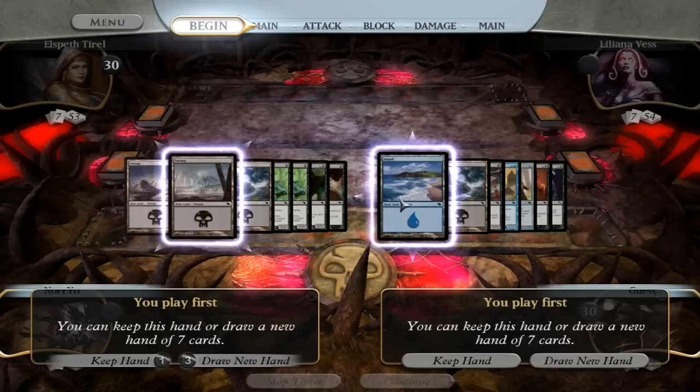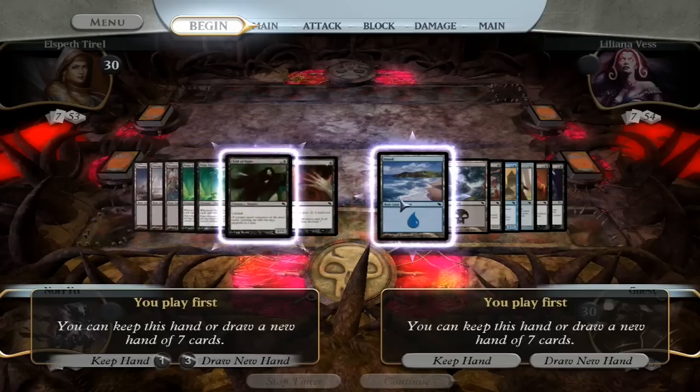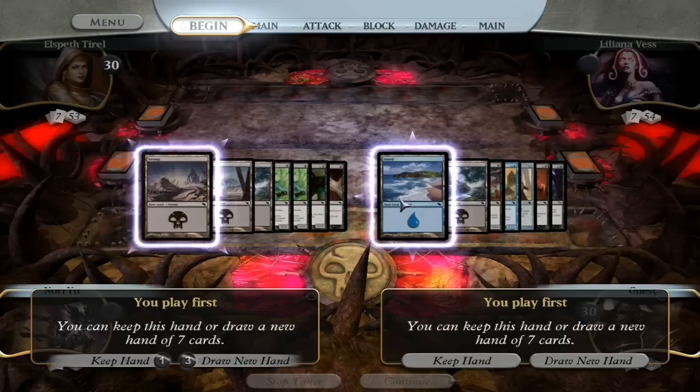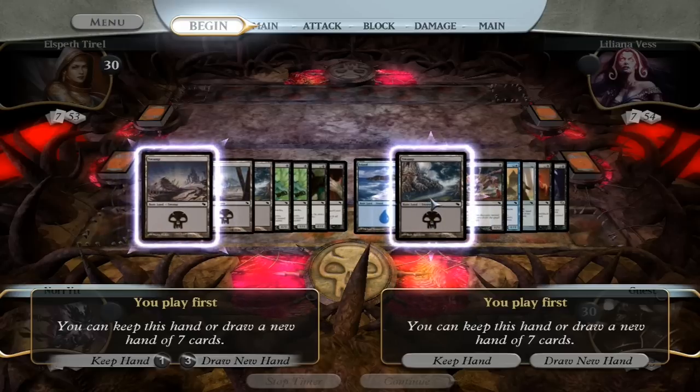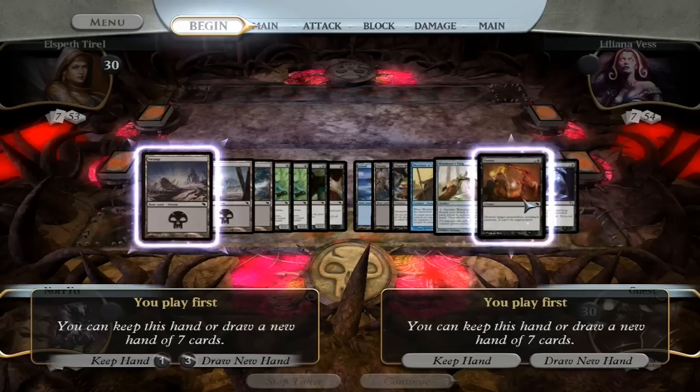I'm over here on the left playing the Master of Shadows deck — it's a vampire deck. I am playing the Eons of Evil deck over here on the right. I am told that it is three colors. I believe it is also missing red? Yeah, we're missing red.